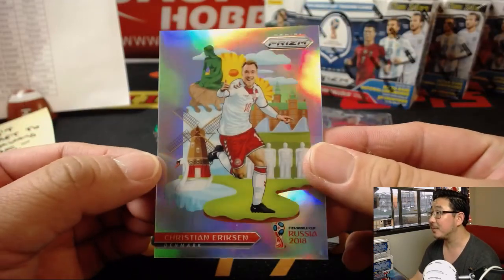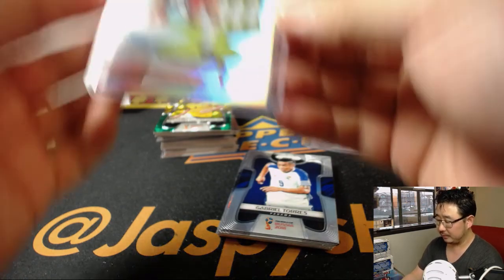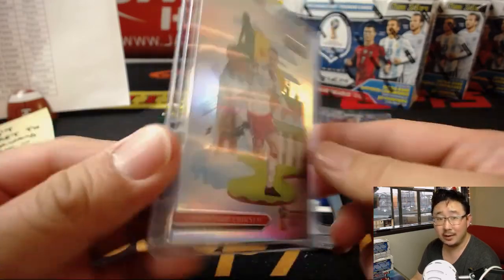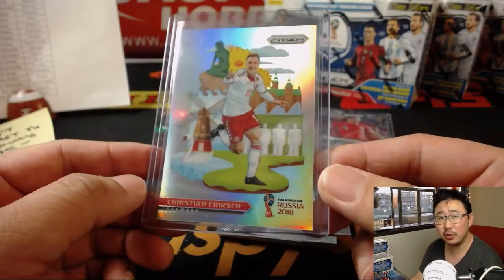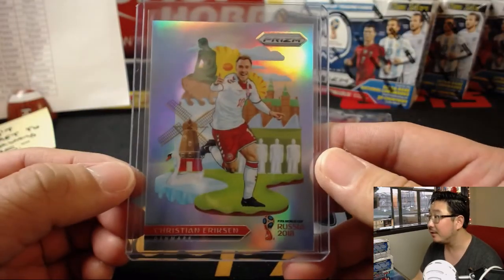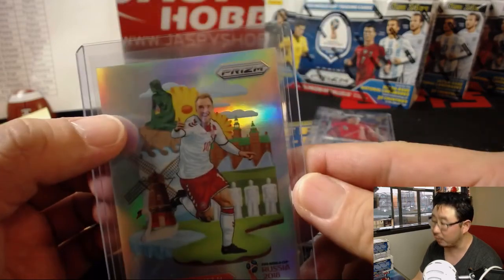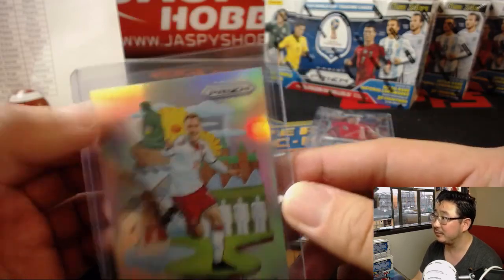We've got Christian Eriksen — is that an autograph? No, but these Landmark cards are actually really great. For Denmark, the X-Line with the Danes. These are really short printed. I think Rex pulled one in a previous break — he got Thomas Müller for Germany and sold it for like $60-$70. This one might go for that. They've got windmills, the Little Mermaid — that's a nice hit.